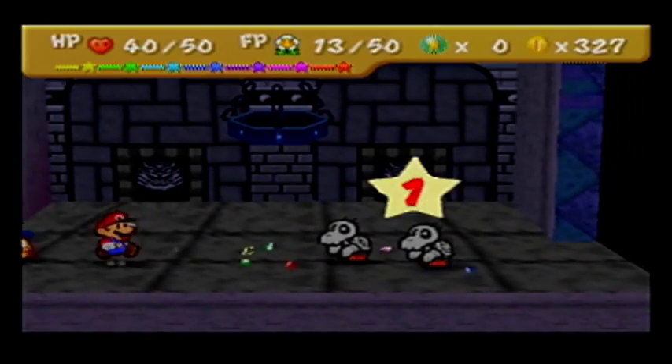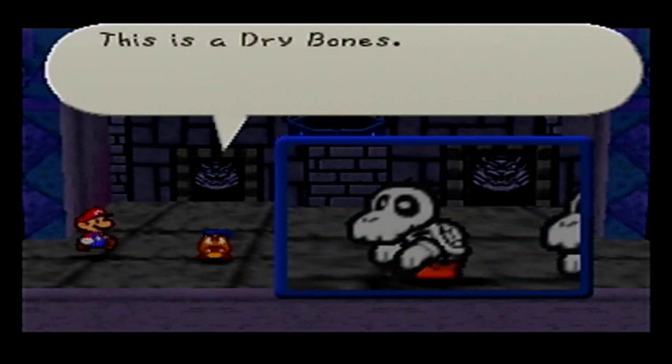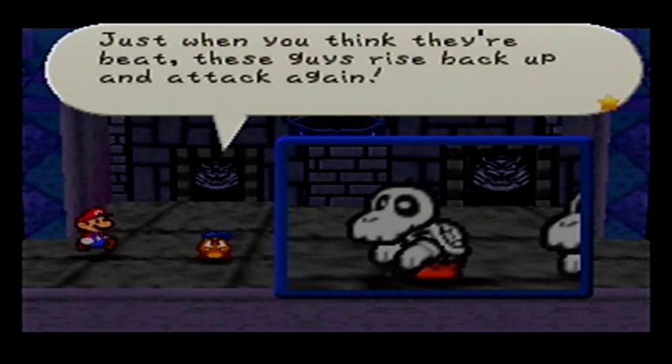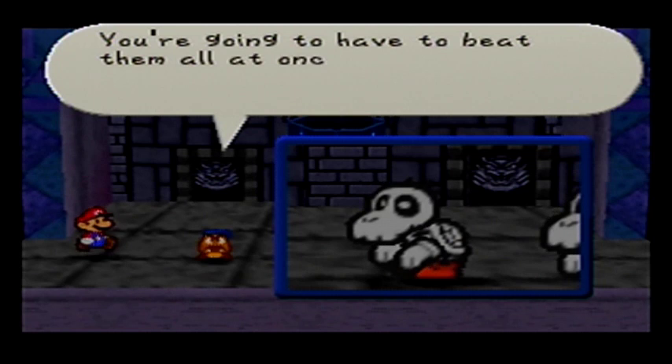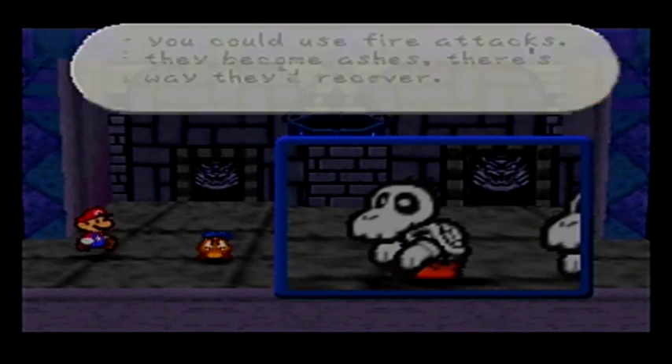I think this is one of the last enemies in the game we have to Tattle on. This is the Dry Bones — Dry Bones are skeletal remains of Koopa Troopas. Max HP 8, Attack Power 4, Defense Power 2. Just when you think they're beat, these guys rise back up and attack again. You're going to have to beat them all at once — or you could use fire attacks. If they become ashes, there's no way they'll recover.